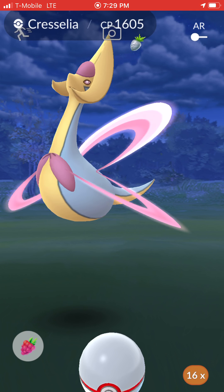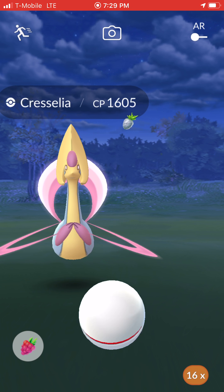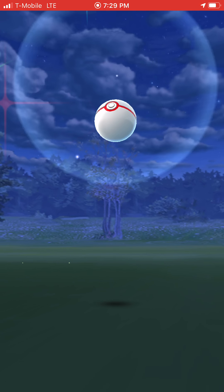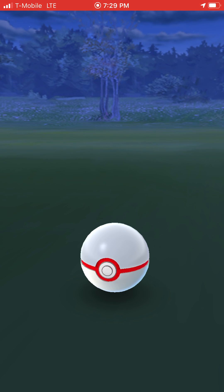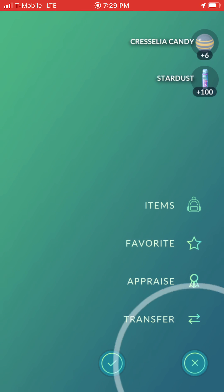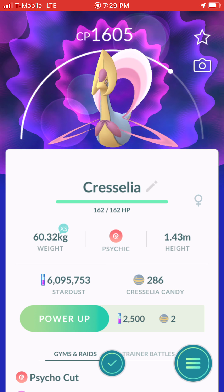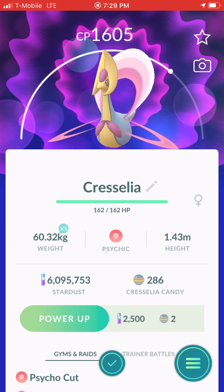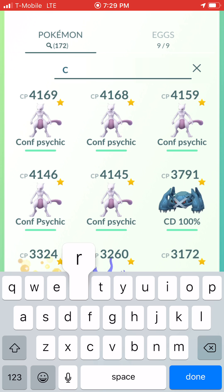I can't hit Thundurus and Tornadus when they go to the left, but I can hit excellent on Cresselia. So do I need Cresselia candies more or Giratina candies more? Probably Giratina. I have 286 candy and I'm never gonna max one. At best I'll just add an extra charge move to Cresselia and power it up a little bit. No more Pinap for Cresselia, only Registeel.